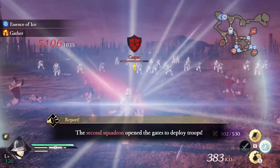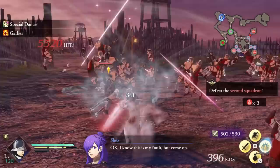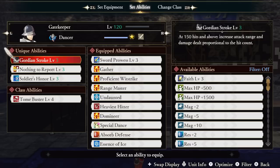Watch till the end before you judge my decisions — you won't regret it. Since we have two moves that apply freezing, it's impossible for the enemy to have any time to act on their own, unless you make a mistake. This is where our unique ability change comes into play. Gordian Stroke increases our attack range and our damage dealt proportionate to combos above 150.